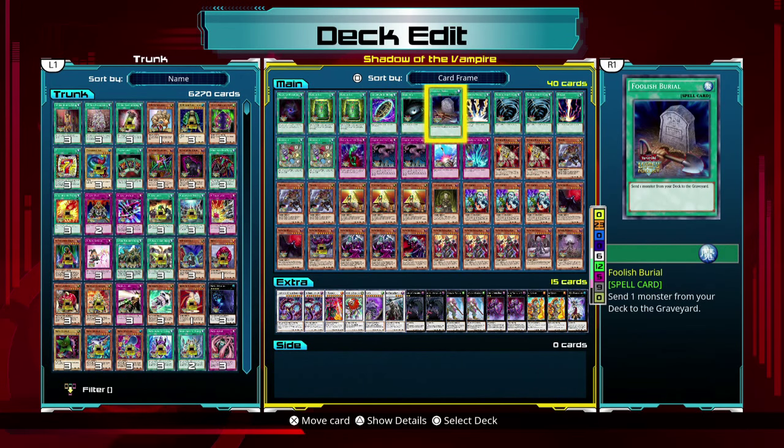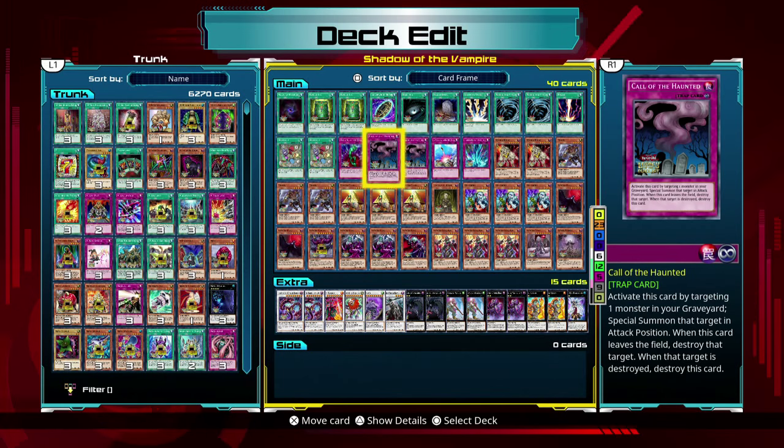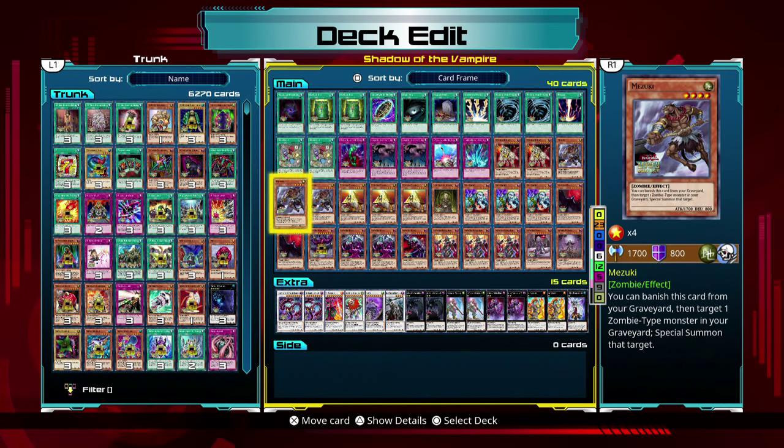Dark Hole — you know what that is. We've already explained all of these: Raigeki, Mirror Force, Call of the Haunted — these are kind of mainstay cards in terms of traps and spells that you're going to have. We saw Endless Decay, we saw Mizuki.